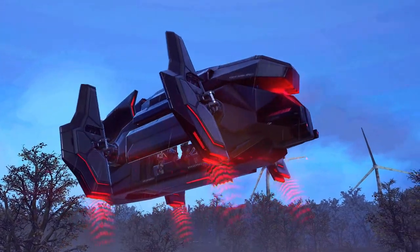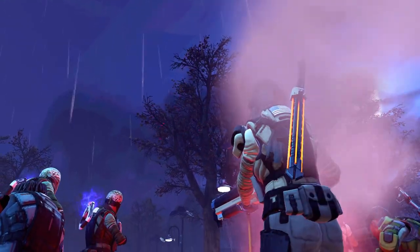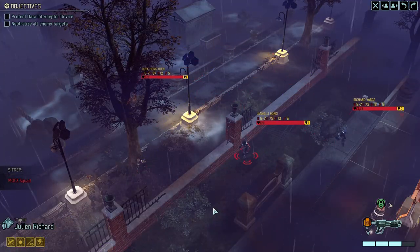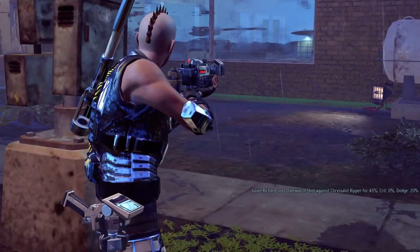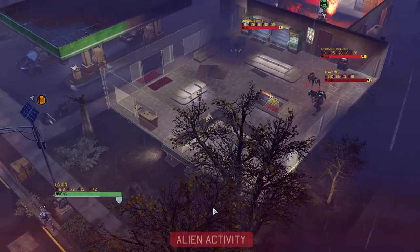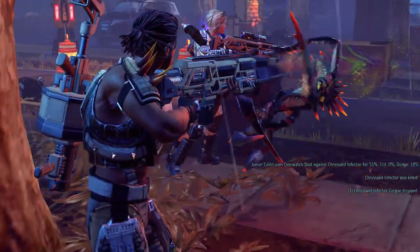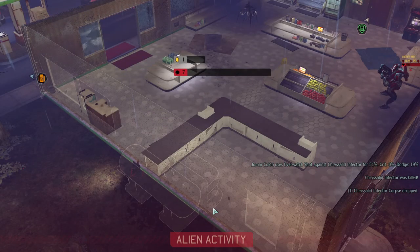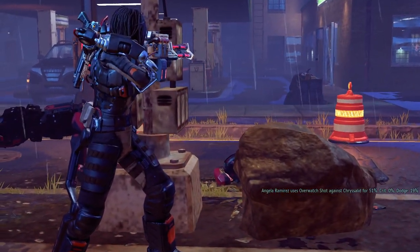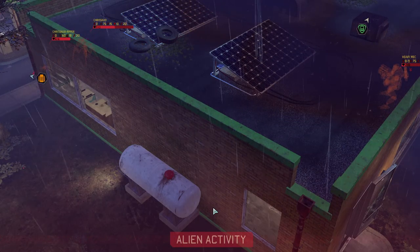Here come the mock squad. What do they have? Two psionics and two assaults, it looks like. One psionic, one assault. Chrysalids are coming in. One chrysalid is dead. One chrysalid half dead. That's a ripper as well.